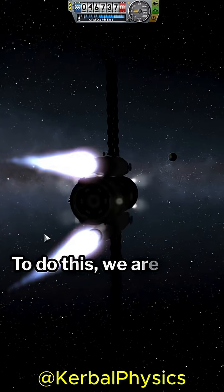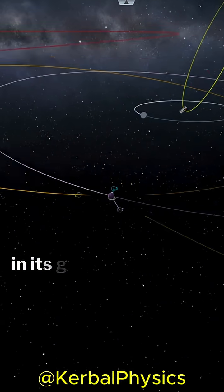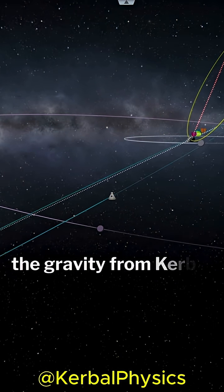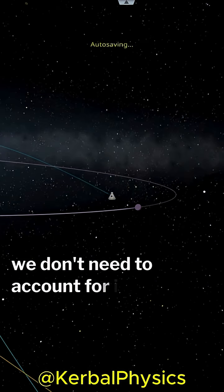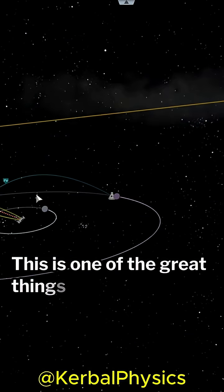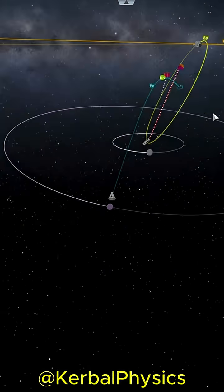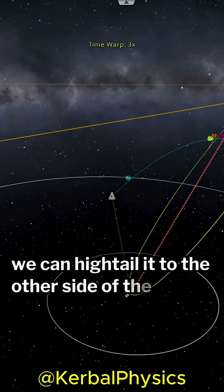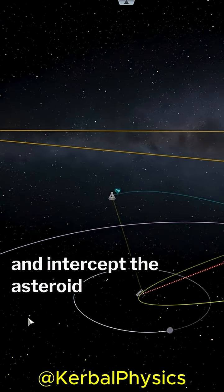To do this, we are effectively going to point our rocket in its general direction and just go. This only really works here because the gravity from Kerbin is so low, we don't need to account for it much. This is one of the great things about having the station at Minmus. After some course corrections, we can hightail it to the other side of the Kerbin system and intercept the asteroid in record time.